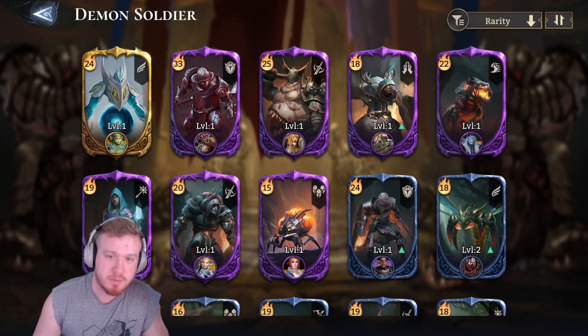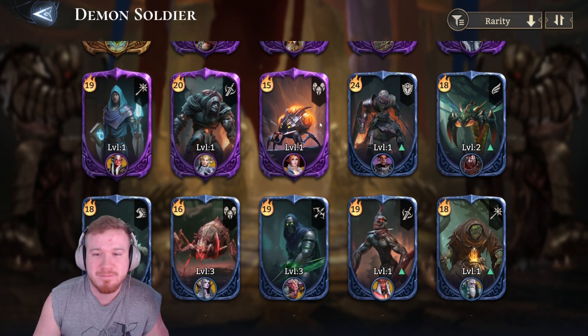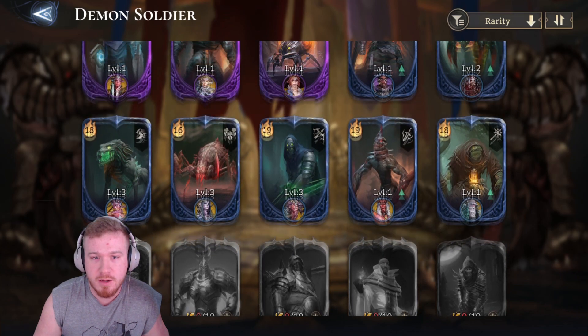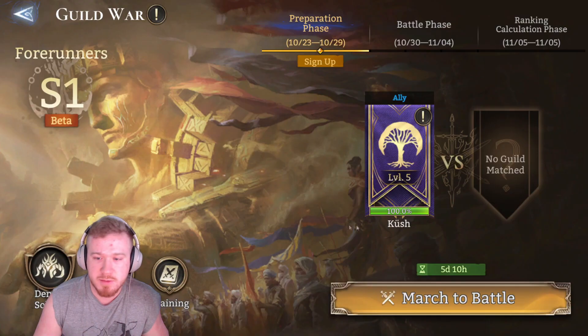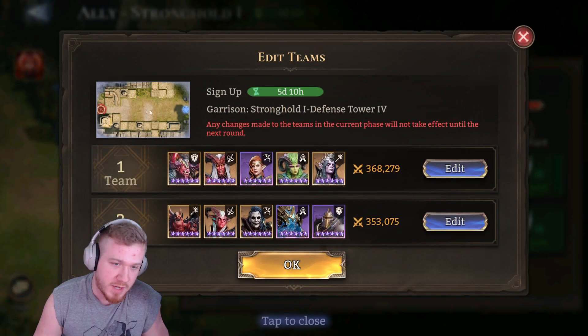And lastly, there's Mages and Marksmen. So they're sort of like your Heroes, but they're mainly used to be sent down the middle. You want to reach the enemy Crystal — that Red Crystal — and your Demons will be spawning out of your side.